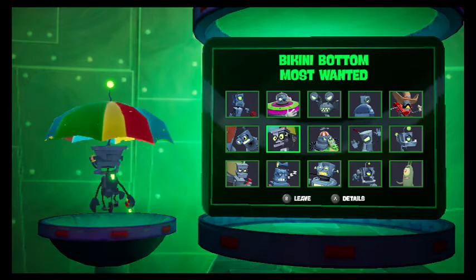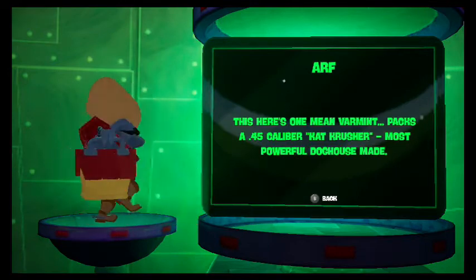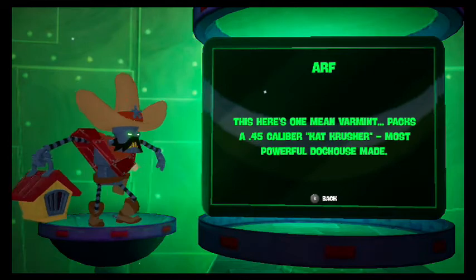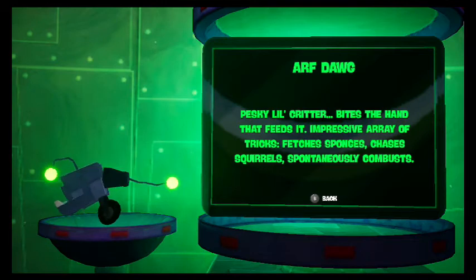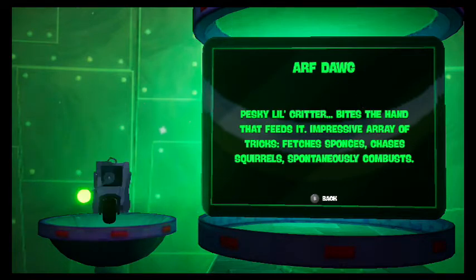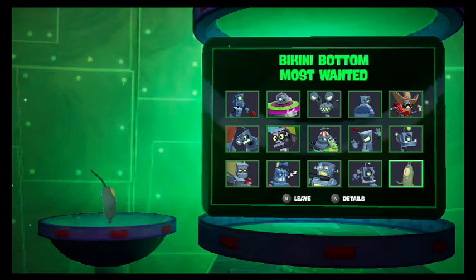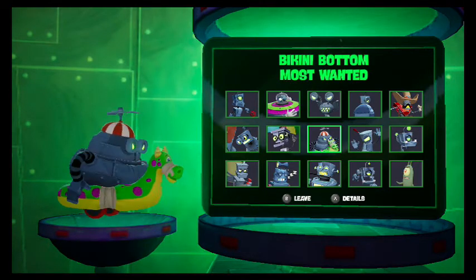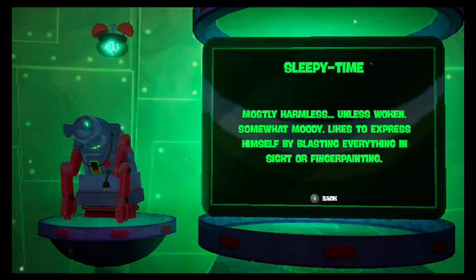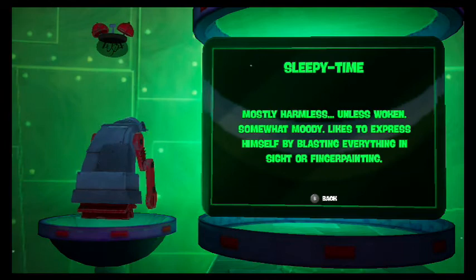Next off was the mermaid lair where we met these guys. Arf: has one meaty farm hunt, bags a .45 caliber cat crusher, most powerful doghouse made. Arf Dog: best kilo critter, bites the hand that feeds it, impressive array of tricks — fetch your sponges, chaser scrolls, and spontaneously combust. I remember when my dog just spontaneously combusts — kind of annoying, meat pieces are difficult to clean. Next off is Walk Bottom: sleepy time, mostly harmless unless woken, somewhat moody, likes to express himself by placing everything inside and finger painting.